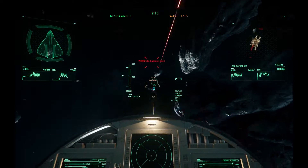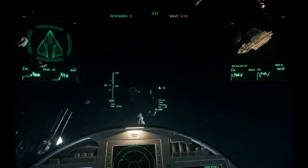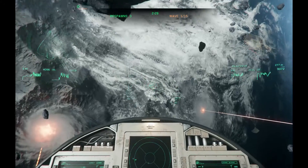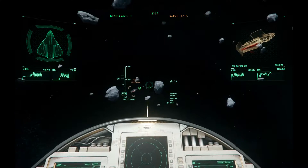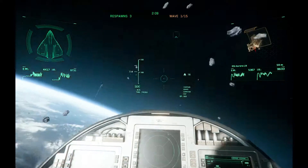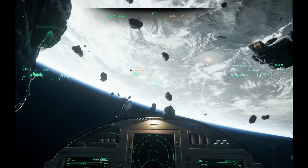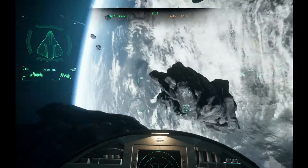As for locations, ArcCorp brings the main ArcCorp planet and moons — you've got the main planet, then Celeria, Walla, and the Area 18 landing zone. The universe has expanded and we now have some new planets to go and do missions on. Having seen the main ArcCorp planet, it is an absolutely beautiful piece of scenery — if you haven't been there, get over there and take a look.